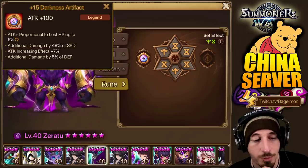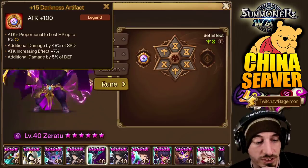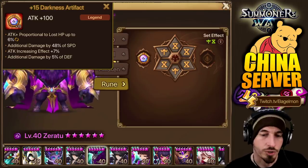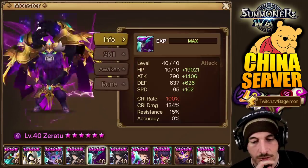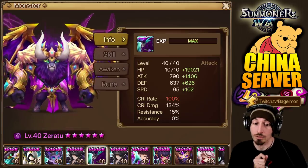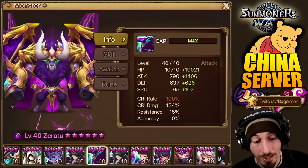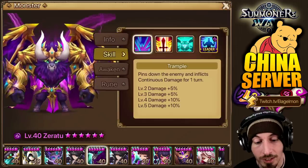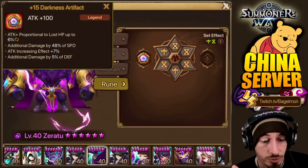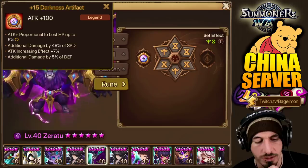Attack plus proportion to lost HP, additional damage by 48% of speed, attack increasing effect plus 7% — and he already increases his own attack. Additional damage by 5% of defense. I feel like the attack primary stat and the attack increasing effect are the two primary things he was trying to get on that. He just has everything. He's not going to do that much dots though — he's not going to be able to counter Miho with all those dots. I think what he's going for is the attack increasing effect and the attack plus proportion to lost HP. I don't know exactly what comps he's using Zeratu with — but it looks like he's using it more as a bruiser because it's 30,000 HP.